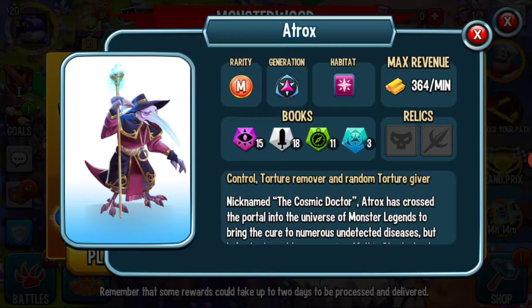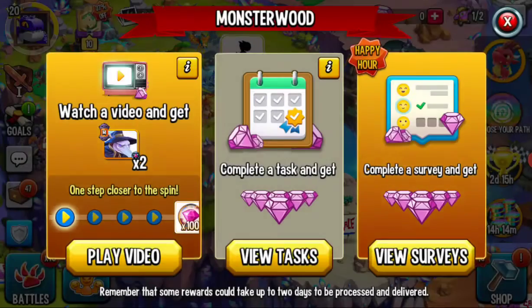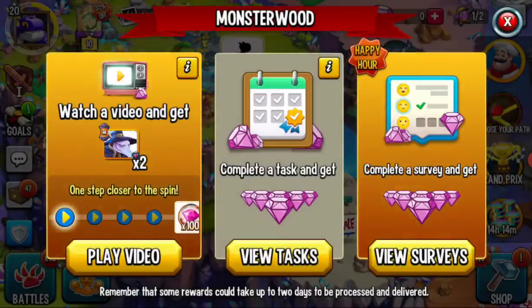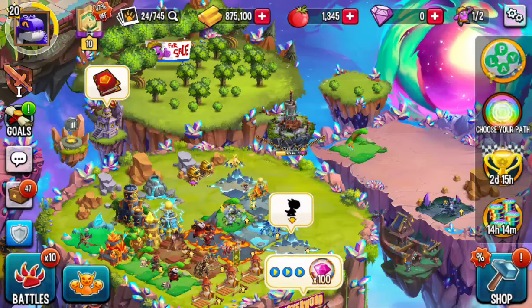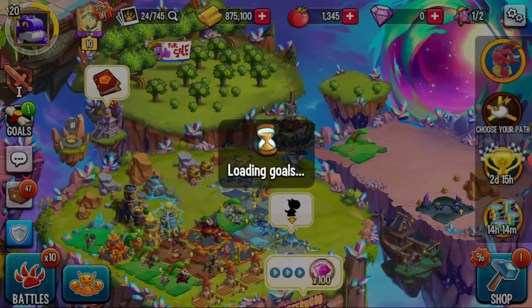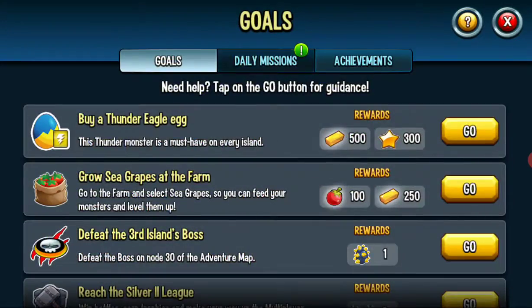I played too much Dragon City. Cells are here — apparently this guy Atrox is the main one. I don't know who that is. I've gotten a lot of cells of one monster from the arena and I was thinking I could summon it.